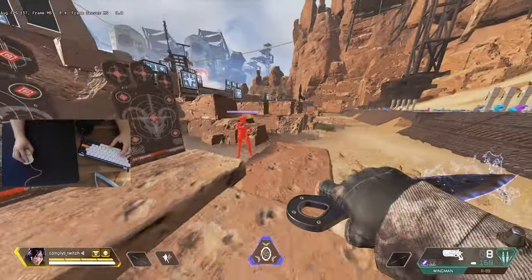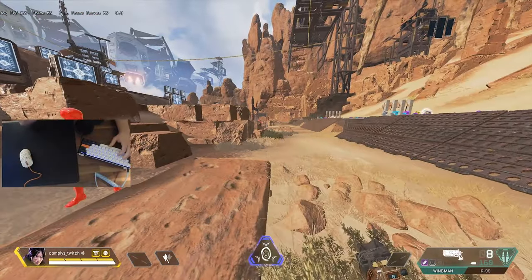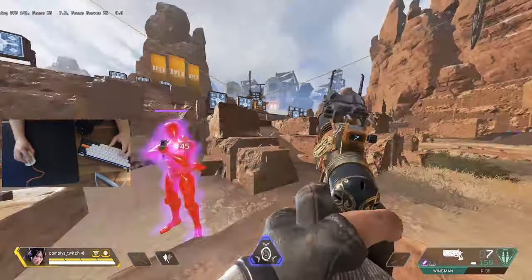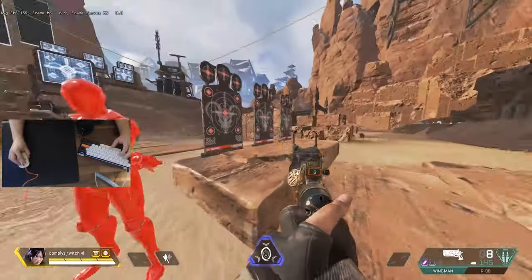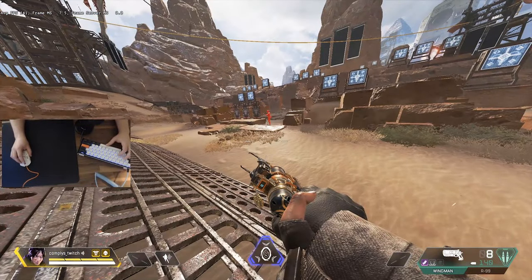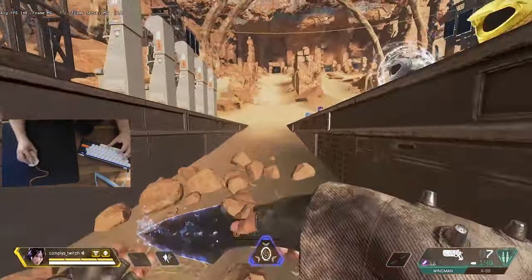Do this for just a couple of runs back and forth — it will help you snap to targets quickly for target swapping. You can also do it from hipfire as well, since the Wingman is perfectly accurate from hipfire if you let it reset, and that reset time is very quick. It's important to mix a few hipfires in so your body doesn't get used to one specific thing. Wingman is very good from hipfire at close range, so if you're not using that, start trying it out.